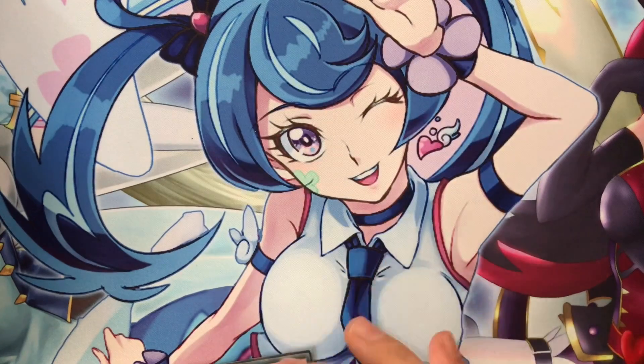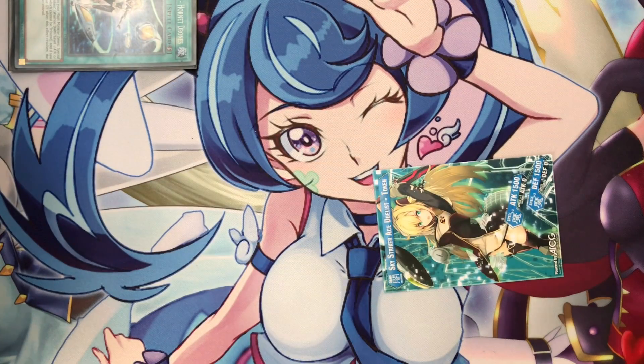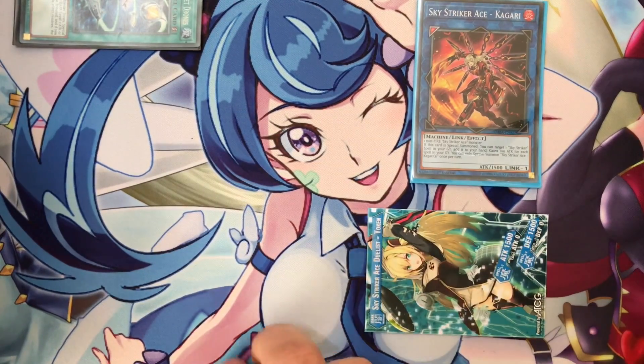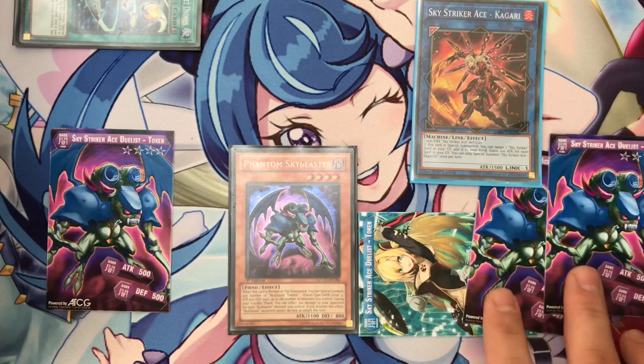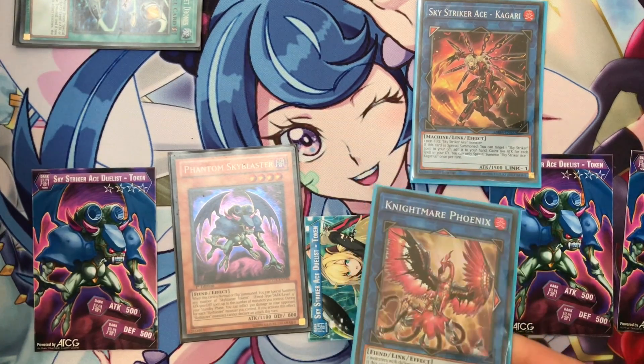First, you activate Drows to Special Summon a Token. Then you link Summon the token to Special Summon Gari, activate Drows again to Special Summon another Token. Normal Summon Sky Blaster to Special Summon 3 Tokens. Sky Blaster Strykers activates as we have 3 monsters. Then you can substitute 2 monsters from your side of the field to Special Summon a Token Monster.